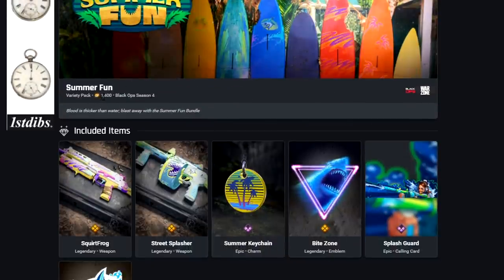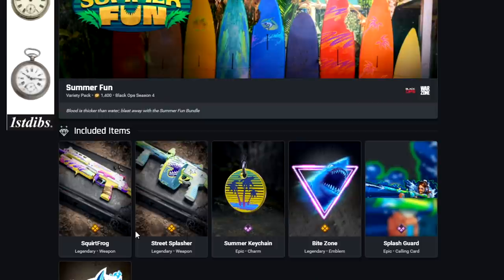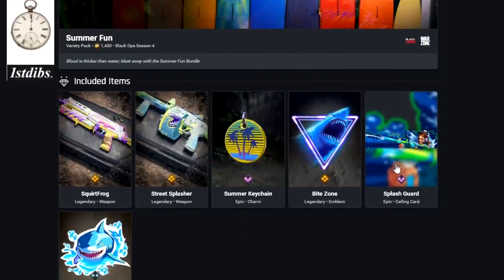Summer Fun for 1,400 COD points. We've got the Squirt Frog for the Bullfrog — actually a nice-looking blueprint and I do like the Bullfrog in Cold War. Also the Street Splasher for the Street Sweeper Shotgun, again a decent-looking blueprint with a shark on the side. I'm pretty sure there's a Shark Mastercraft coming up soon. We've also got a Charm, Emblem, Calling Card, and Sticker.